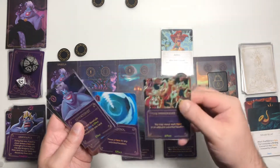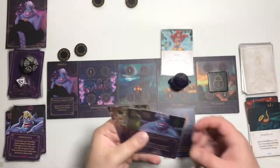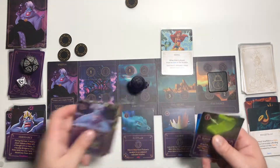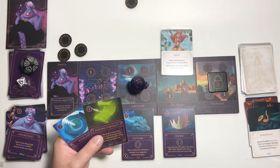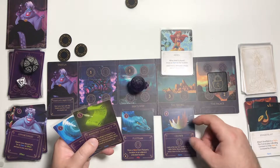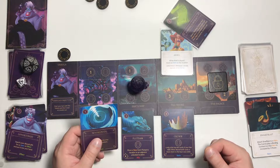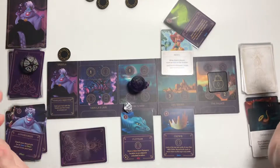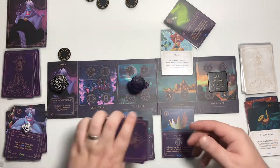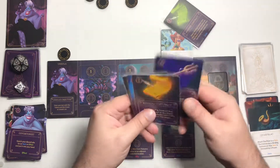We drew Poor Unfortunate Souls — you may move each hero to an adjacent unlocked location, costs 2 — and Opportunist — search your discard pile for an item or effect and put it into your hand. I think I'll discard both of those and go here, get 1 power. We need to get rid of Ariel, so we'll spend 2 power to play a binding contract on Ariel. That's it for that turn.